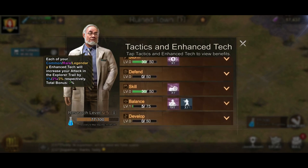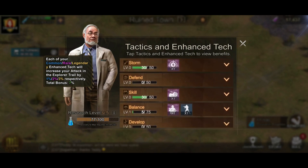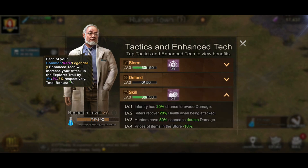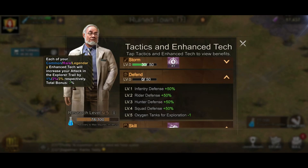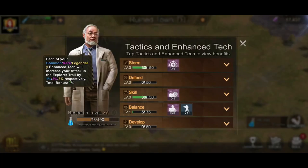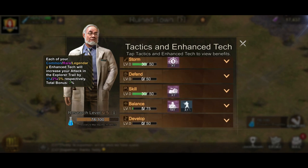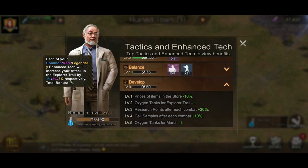The research is split into five branches: Storm, Defend, Skill, Balance, and Develop. Under Storm you get mostly attack buffs; under Defend you get defense. Skill covers damage cost to other items. Develop is more research-focused. Balance provides both attack and defense, and Develop covers prices of items. I've already made a chart for this available on the Savagery Gaming website.